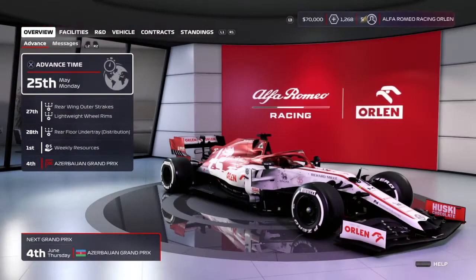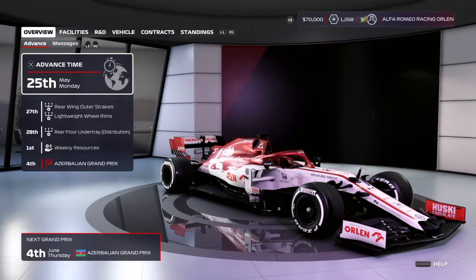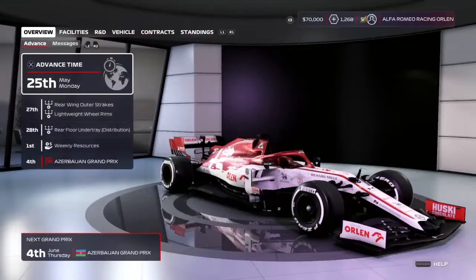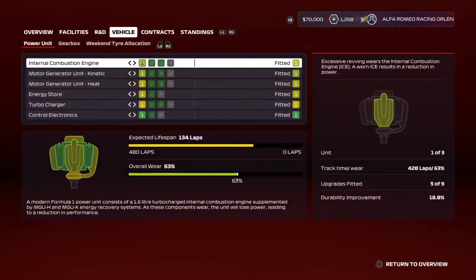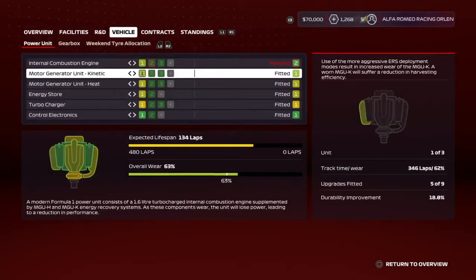Hello there gamers, and welcome back. It's Isolation Gamer 05, back at you again with another video of our F1 2020 Driver Career Mode, episode number 11 today for the Azerbaijan Grand Prix. If you missed our previous episode in Monaco, it was a terrible race - shocking race - but we're going to turn over a new leaf and get ready for the next race in Azerbaijan.